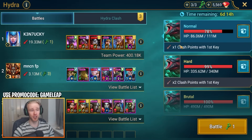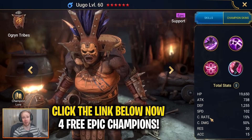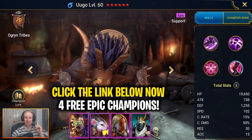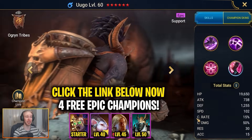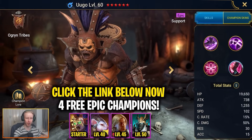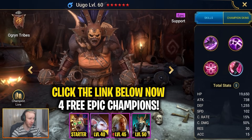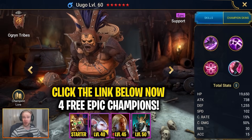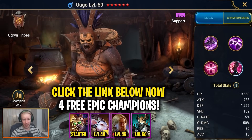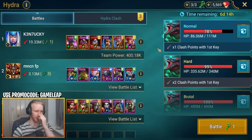Before we get into chapter one — key debuffs to bring into Hydra — if you're looking to set up a new Raid Shadow Legends account, click the beginner promo link down below at the top of the video description. Hit that link, sign up to Raid using it, and you'll get yourself four free epic champions to start your new account. Just sign out of Plarium Play on your PC before clicking the link to guarantee you get all of those souped up rewards.